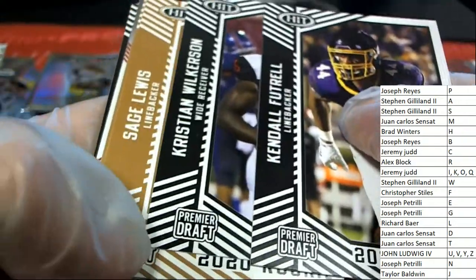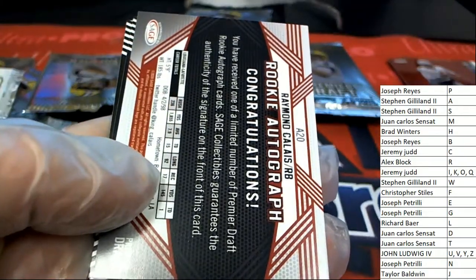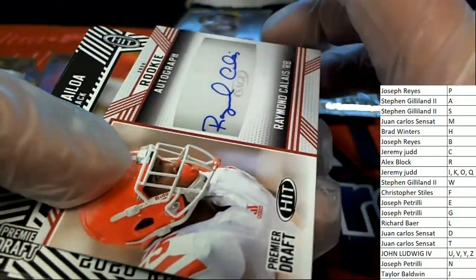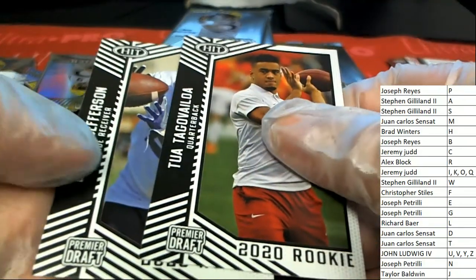Richard B pulls that one down. And then we have this — letter C owner, Jeremy J, you've got an auto. There's a Tua.